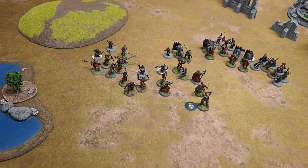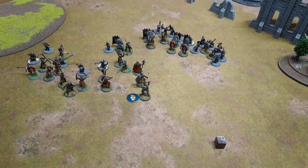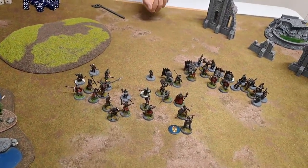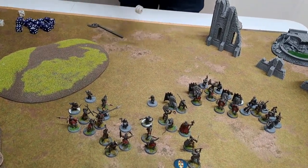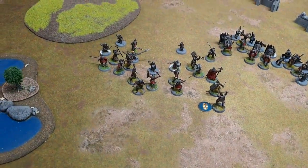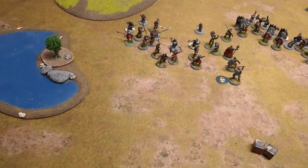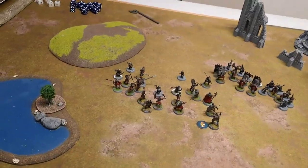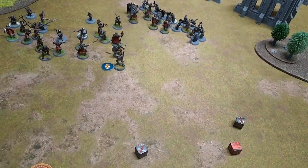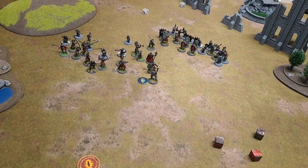Now I have Goroth with a spear support, and you have two dice for Mardin — you do have might left. Four high — I'm going to might that to a four. Now here's the question — you've got two might, I've got two might. We commit our might in secret — if I equal you, I win the fight because of my fight value. It would be a chance for you to burn my might. So on a dice, show how many points of might you're going to use to bump your dice.